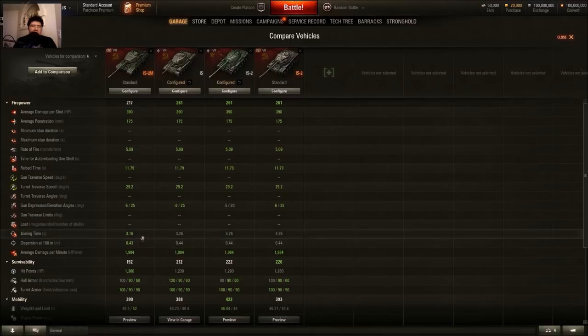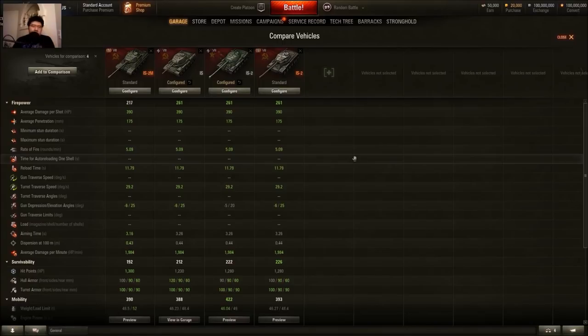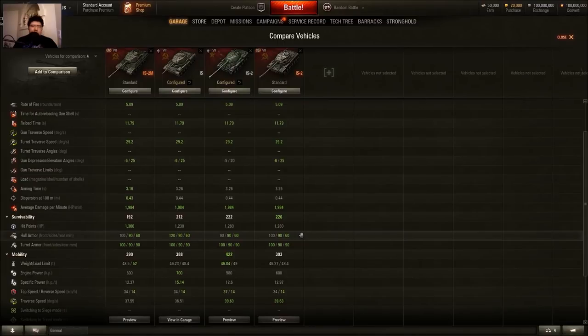The accuracy dispersion difference is 0.01 and aim time difference is 0.1 seconds — not that much. Same gun depression, same elevation, same penetration with the D25T. What's good about the Chinese IS-2 compared to the Russian versions is that the Russian versions get an APCR shell at 217mm penetration, whereas the Chinese IS-2 gets HEAT at 250mm. There's a difference with the gold shell. Armor-wise, same as the IS-2 Berlin, a little better than the Chinese version, but it has the most health.